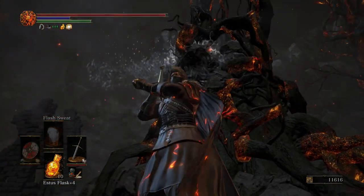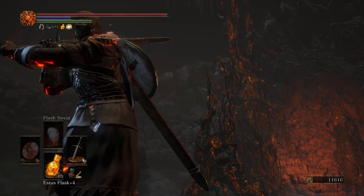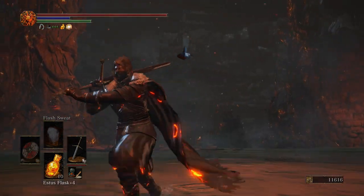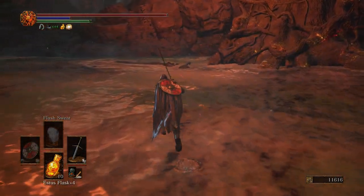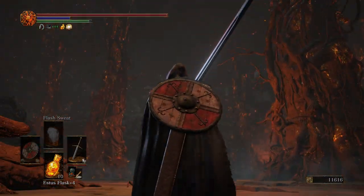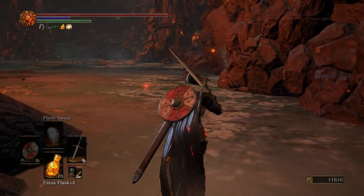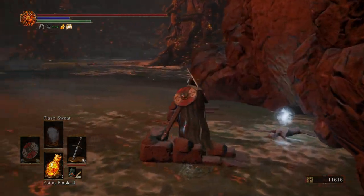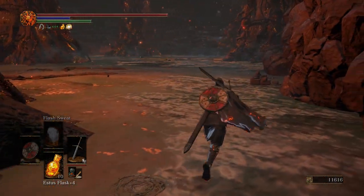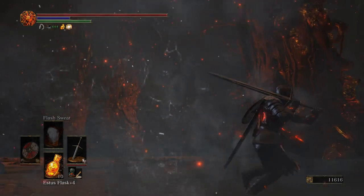I'm not going to bother with it because we're not going down there anyway. We're going to take the natural path through the Smoldering Lake — that's just the way I like to do it. I stood in front of that for a reason. This wall, when you stand in front of it, make sure that you dodge at the very last second so that the Ballista Bolt will break it. Because we need the ring that is right here — the Speckled Stone Plate Ring. We're going to be needing that in just a little bit.